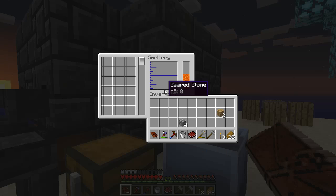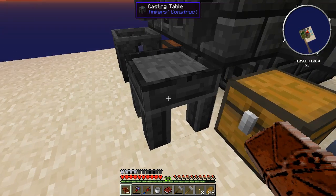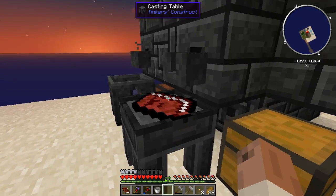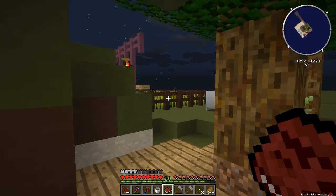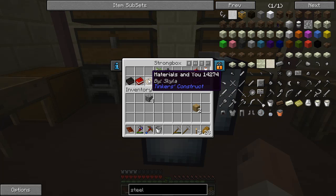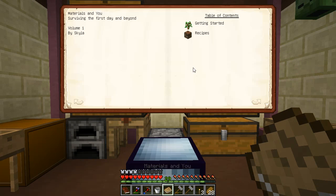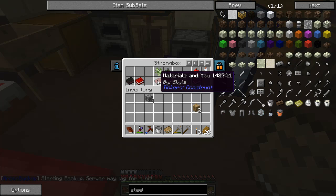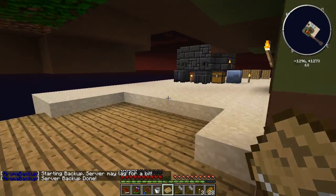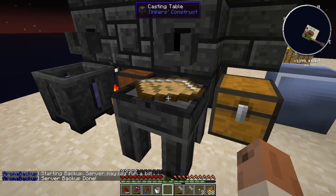The seared stone — I have exactly eight millibuckets of it — and that is just from smelting a single block of cobblestone. So if I take Materials and You... wrong version. I realize that this is the red one; this needs to go in with this one. Volume one... is that volume two? Must be. I've done Tinker's Construct so many times, I can't tell you the last time I looked at the book.